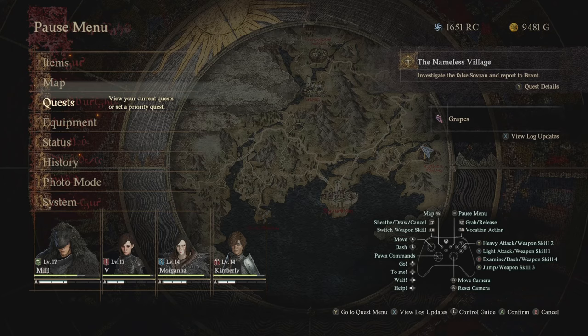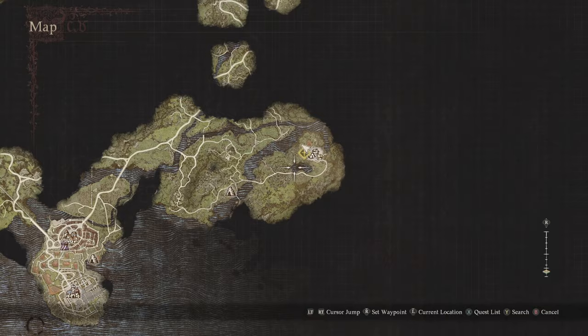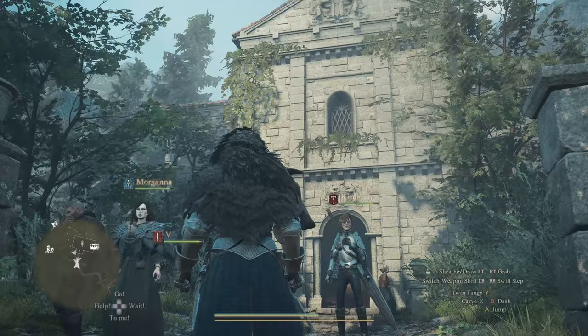Once you actually do get the quest, it's going to tell you to find the Nameless Village, and it's right here next to Venworth anyway. Just take the route and you'll be able to find it. It's going to be located on the map for you. At the very top you're going to find the manor - all the way at the top is the manor. The game will show you exactly where this is; it is the main point of the quest.